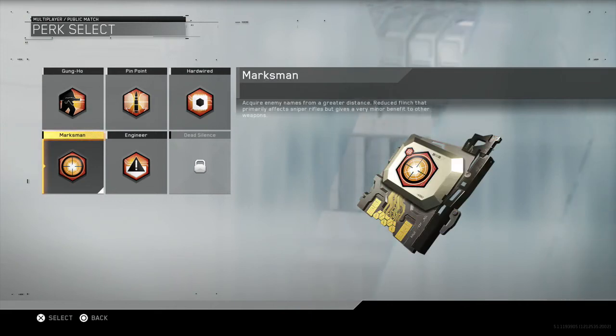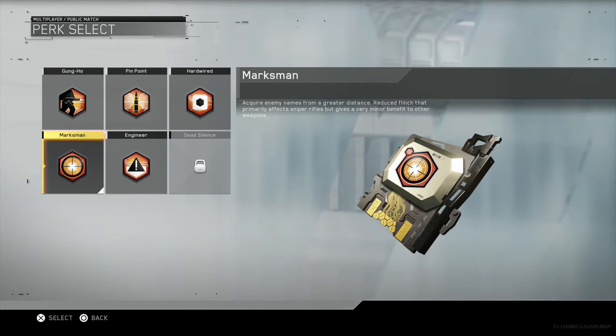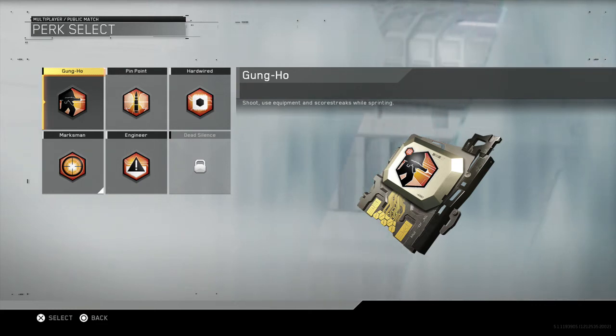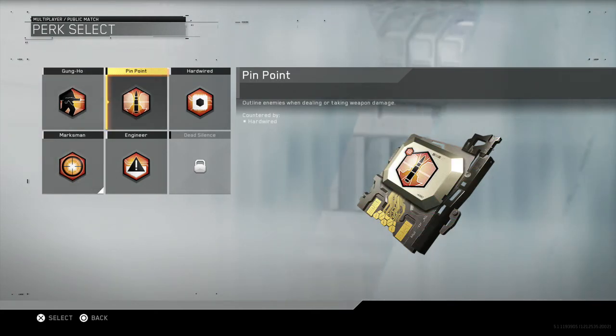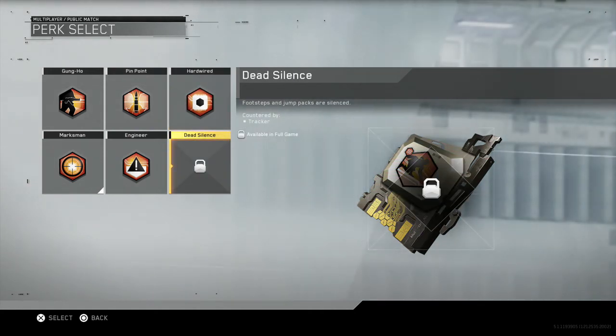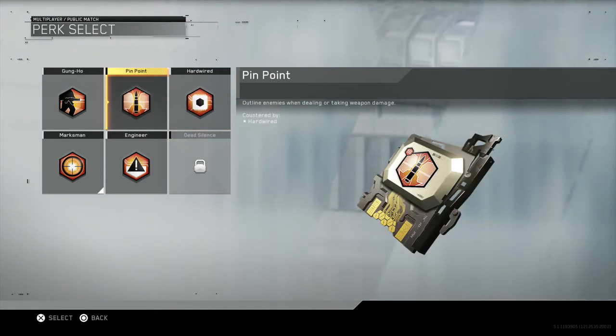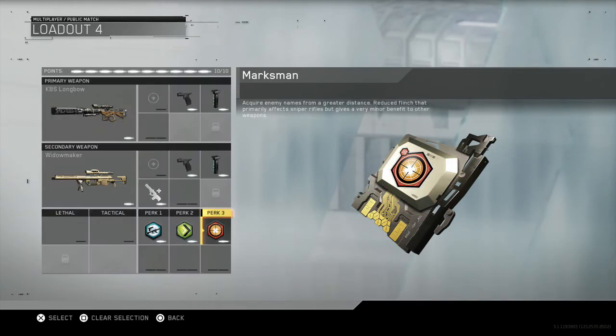Onto Perk 3, which I've got is Marksman - basically you see the name tags from a longer distance. That will definitely benefit you if you are sniping rather than in close quarters with an SMG. Acquire enemy names from a greater distance. Reduced flinch that primarily affects sniper rifles but gives a very minor benefit to other weapons - so you flinch less. Dead silence - you might want to put that on as well. Marksman is probably the best perk out of all three, as you would want it for both trickshotting and sniping.